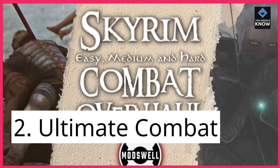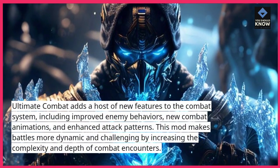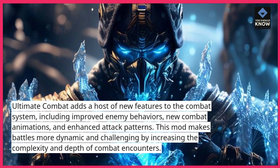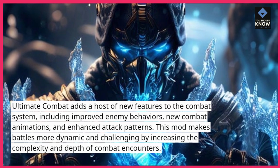2. Ultimate Combat adds a host of new features to the combat system, including improved enemy behaviors, new combat animations, and enhanced attack patterns. This mod makes battles more dynamic and challenging by increasing the complexity and depth of combat encounters.